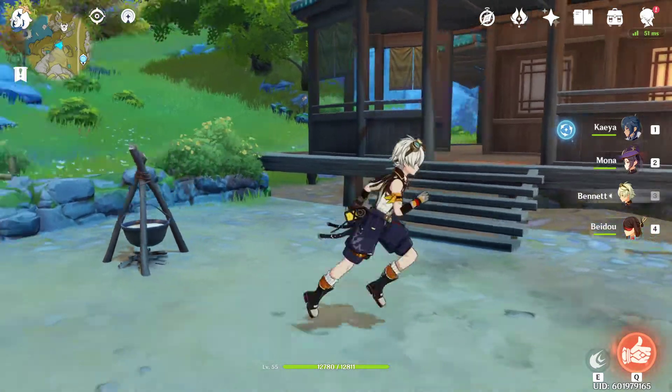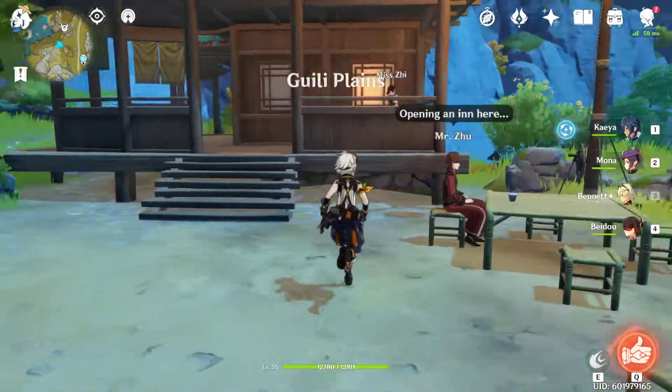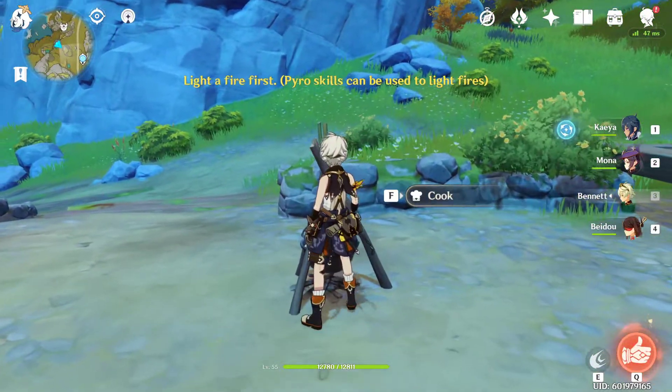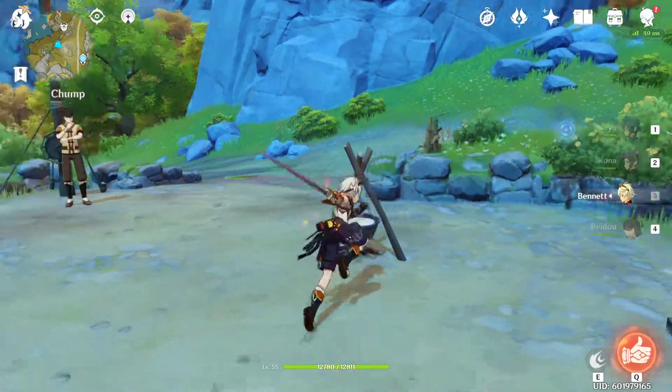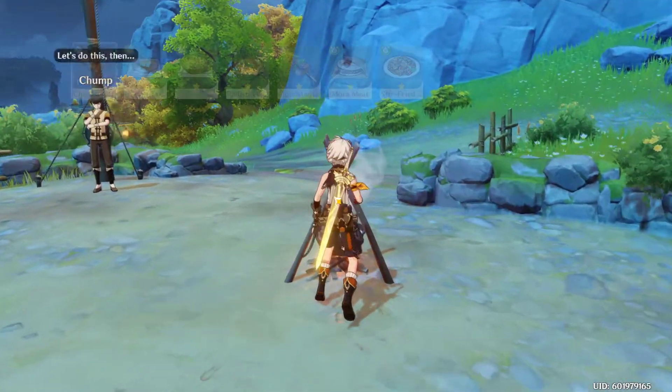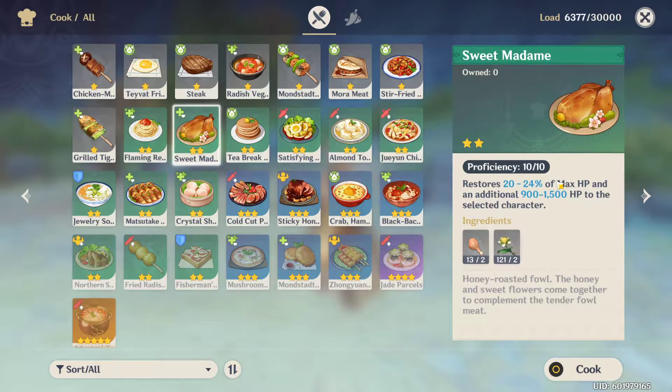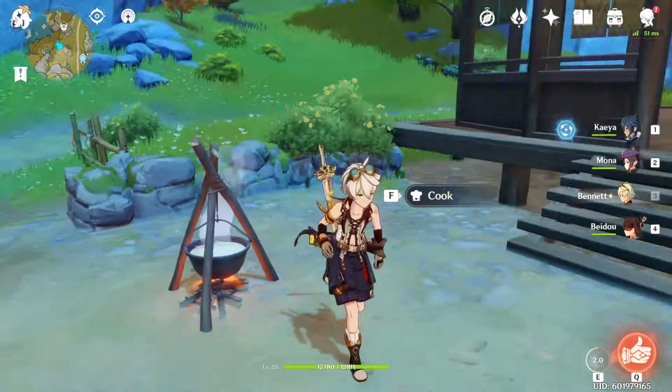Hey everyone, I thought I'd go ahead and show you what the sweetened mistress dish is for Mr. Zoo here. It's actually really simple. Let me light the fire. Something you probably have, and I think you even have it since the beginning. It's Sweet Madame. You just cook it and give it to him. Simple as that, boom.